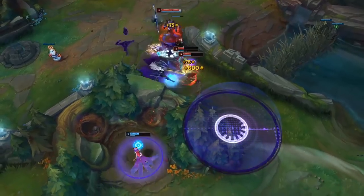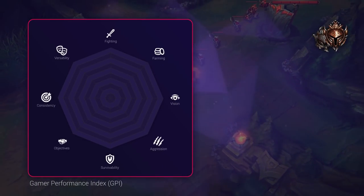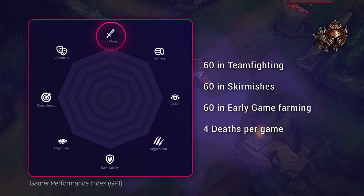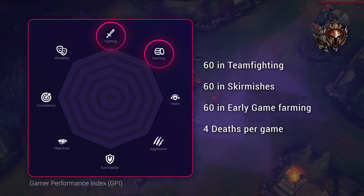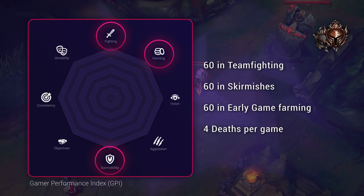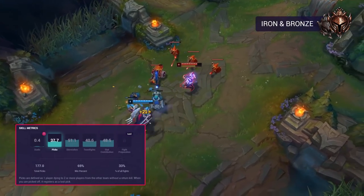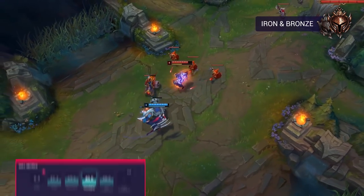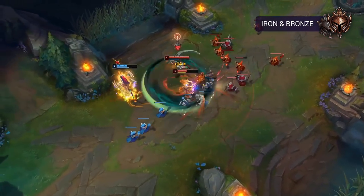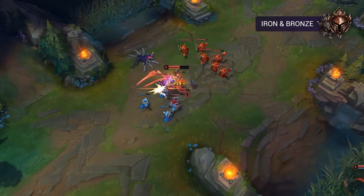Now that we know a bit about the mid lane, let's go over the fundamental skill sets you'll need at every level of play. For the iron and bronze bracket, using the Gamer Performance Index or GPI, you'll want to score around 60 in skirmishing and team fighting, early game farming at 60, and an average death per game of around 4. The skills you should prioritize will change based on the champion you play — for example, Zed will want a higher pick score than Orianna. Something that benefits all mid laners at this stage is focusing on your ability to fight in a group setting, as it's the most straightforward way to win in this bracket.